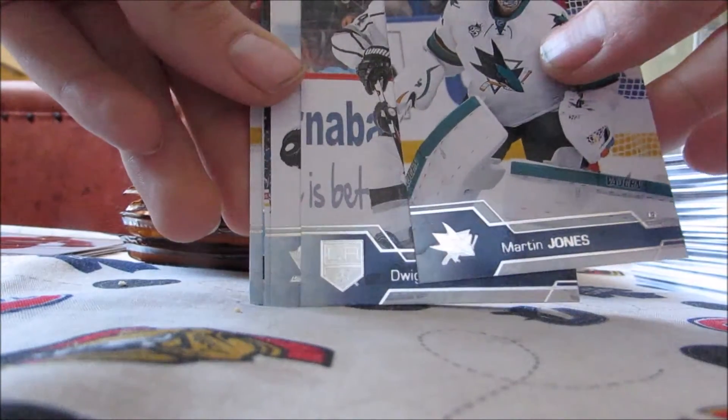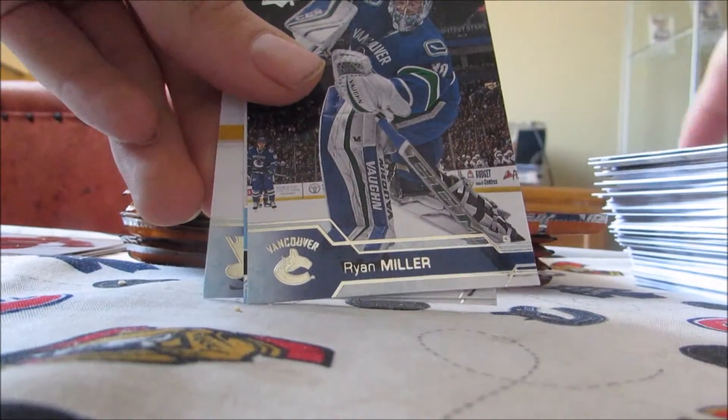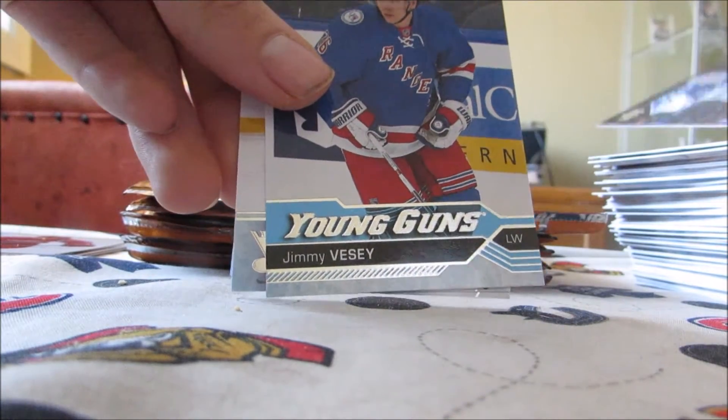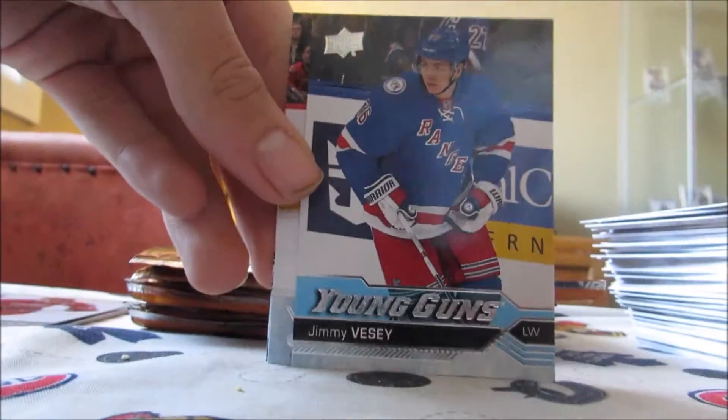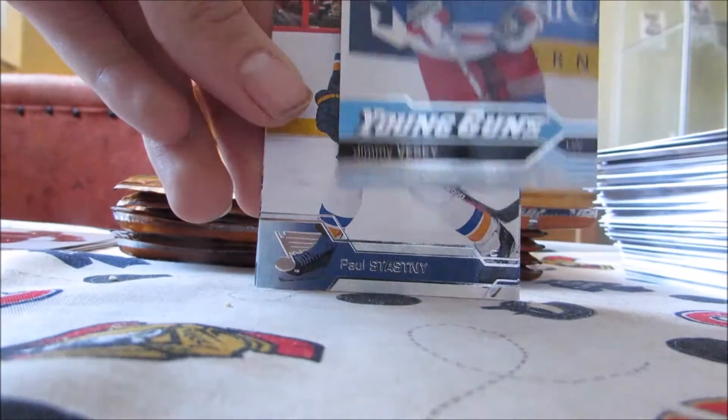These packs shred pretty easily. Brent Jones, Dwayne King, Chris Letang, Ryan Miller. And we have another Young Gun behind it, and it's going to be Jimmy Vesey. So that's a nice one there — we're actually hitting some decent Young Guns, but no Matthews. A Jimmy Vesey Young Guns — that's nice.